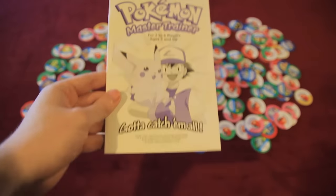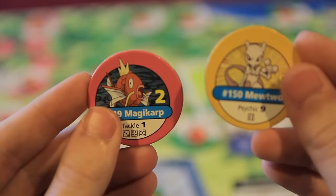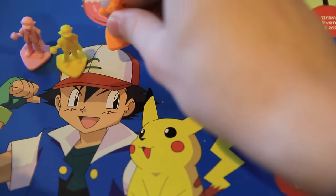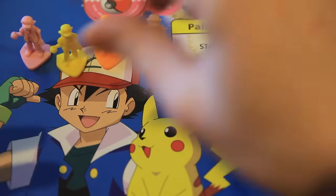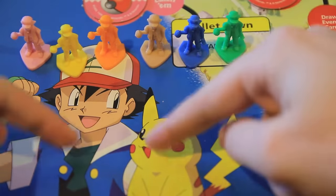Pokemon Master Trainer, while charming and cute on the exterior, is a cruel, chaotic, long game where players consistently backstab each other with no mercy. Players have the choice of playing as Ash Ketchum, Satoshi, Gary's rival, this kid, and the guy from the anime that looks a little bit like Red.